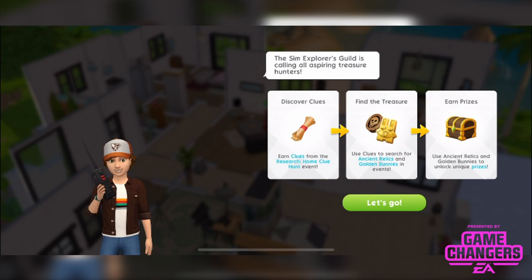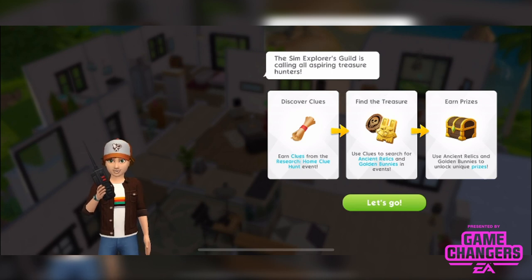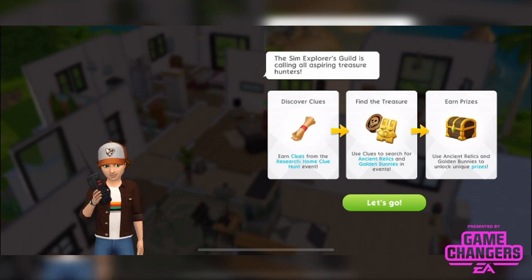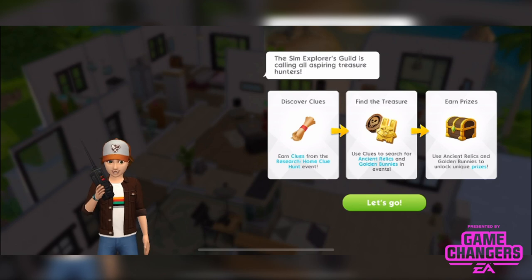I will be using Simcash to speed up the events, but apart from that I won't be using anything other than what I earn. The reason I'm speeding up is just to get the video done for you guys. So here is Samuel Small5Friday — he's the new character with this. He's got a very flickery walkie talkie. The Sim Explorers Guild is calling all aspiring treasure hunters.